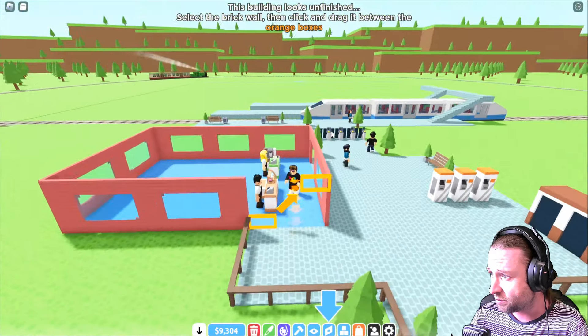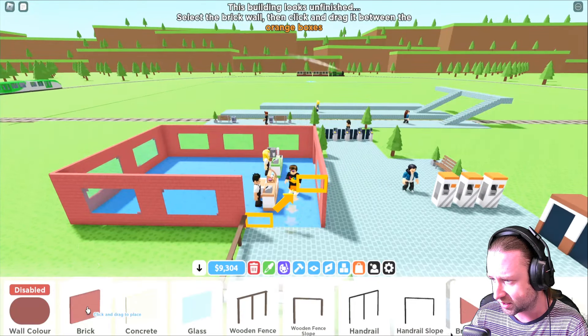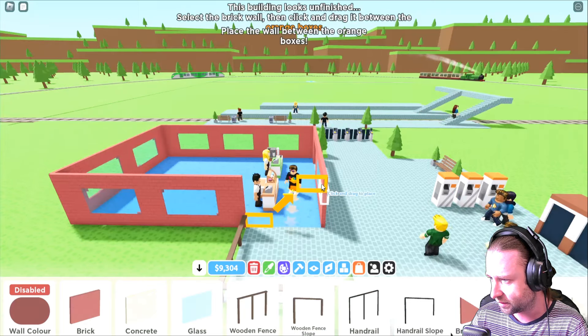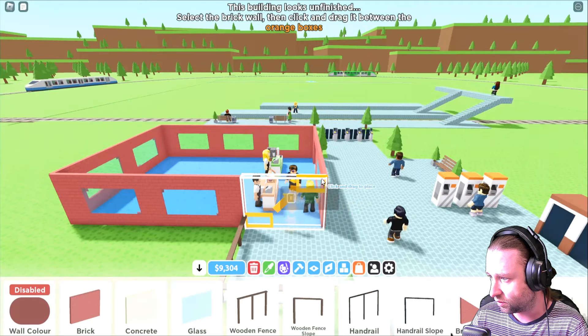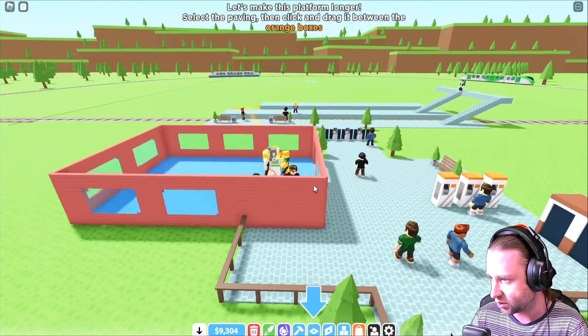This building looks unfurnished — select the brick wall then click and drag it between the orange boxes. So we're going to walls, it wants us to place a basic brick wall. Okay hang on — click and drag. Right, okay, it actually has an arrow pointing in the middle so we do drag it.